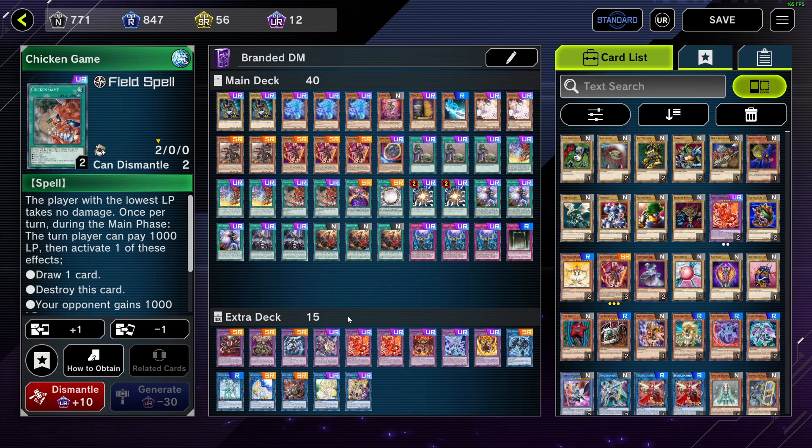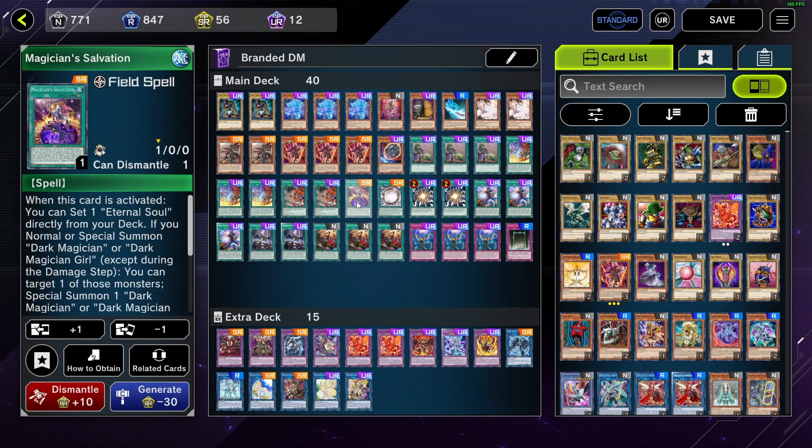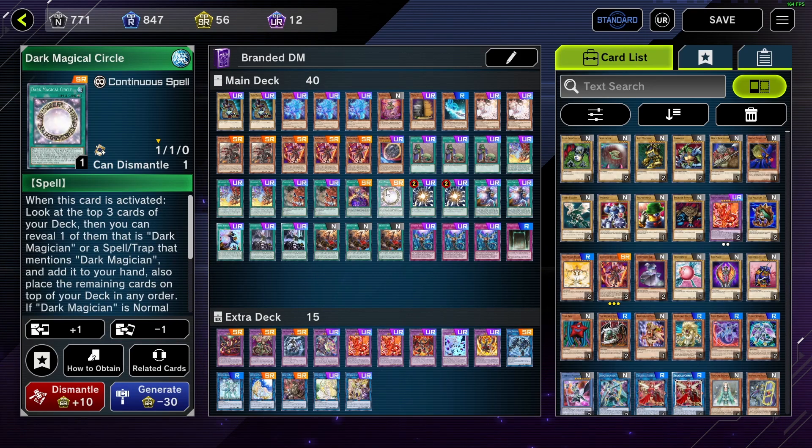Chicken Game or Upstart need to come off the ban list to 1 or 2. I'd be fine with that. Salvation — I really don't like this card, but it helps you set up your triangle and you can send it for a draw off Souls, which is nice. 1 Circle and Eternal Soul — already talked about that, I might play Circle at 2, haven't decided yet.